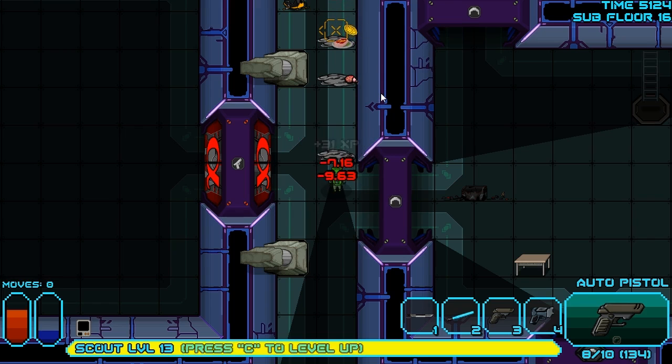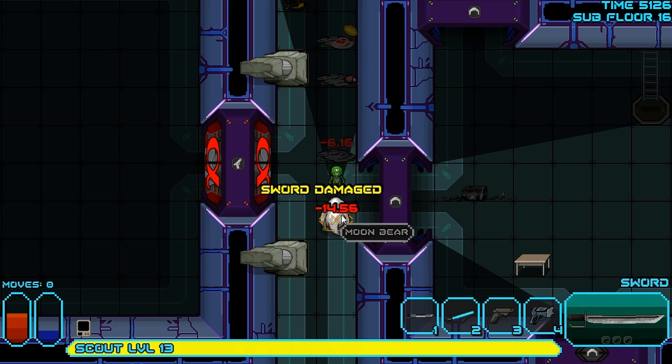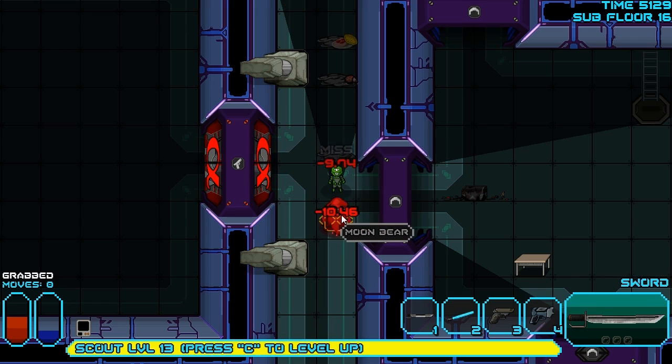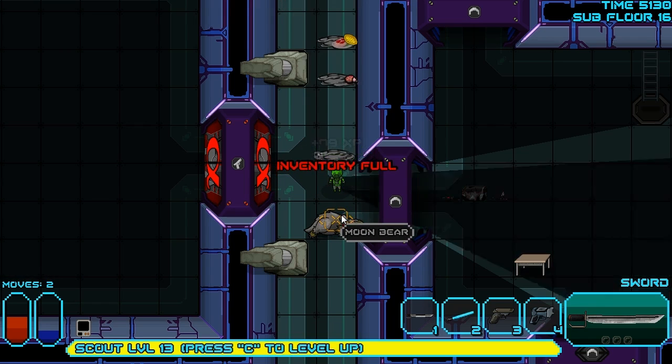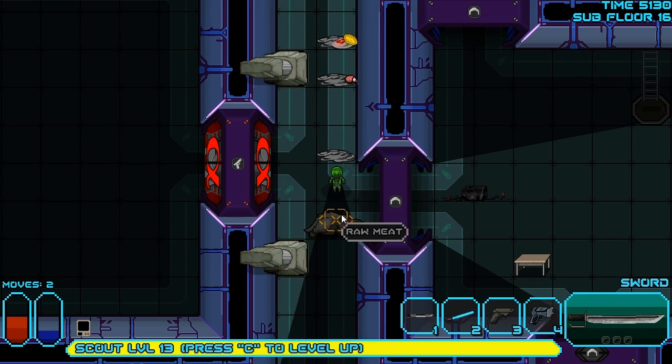I did tell you the start of each area is generally the worst part, and I wasn't kidding. This is nasty stuff. Can I just sword him to death? Probably. We're going to take a lot of damage here. Being grabbed by enemies is generally not good. We should be okay, just as long as nothing else sneaks up behind me while I'm knifing this guy. Okay, we're good. That was not a nice situation, but we should be okay in the long run.